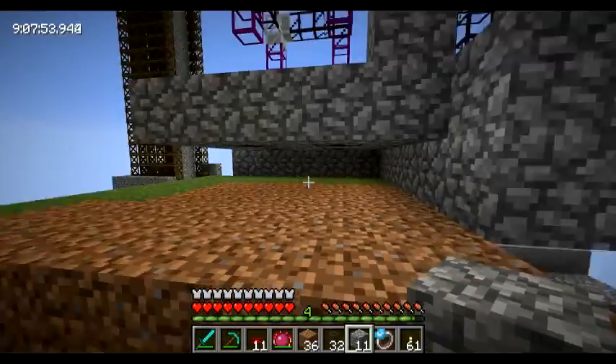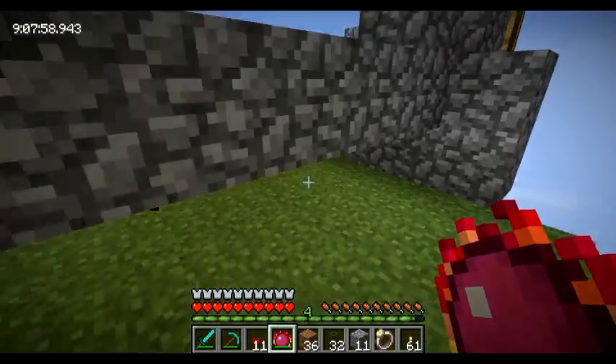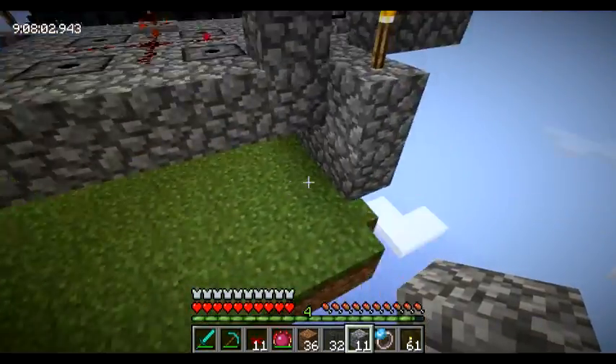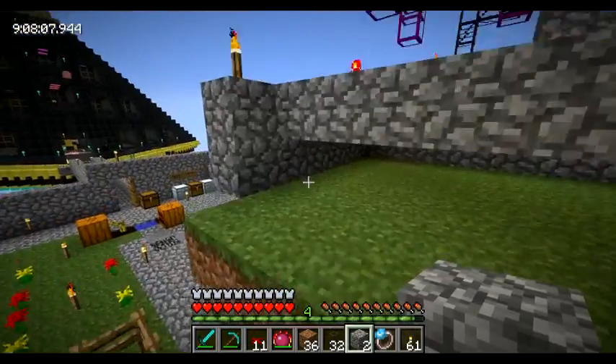Now let's hide everything. I need to shift-right-click. Alright, everything is grass, sorry. So let's hide it all so it has no direct sunlight — basically no light at all.